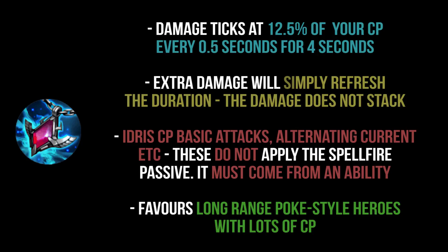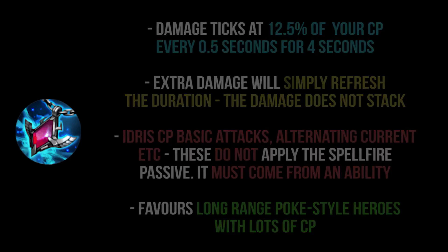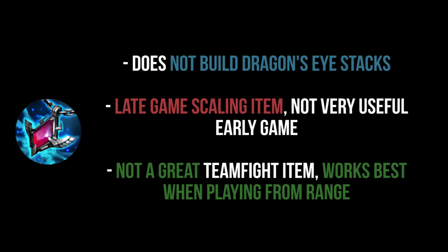Things like Idris's basic attacks or Alternating Current damage do not apply the Spellfire passive — it must come from an ability. It definitely favors long-range poke style heroes that have a lot of CP in their build. This is not an early game item; it needs to be your third or fourth CP item if you build it at all. I don't think it's a fantastic item overall — it has its uses in certain compositions but it's more niche than Dragon's Eye.